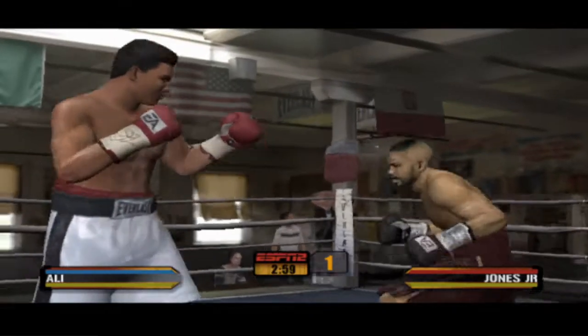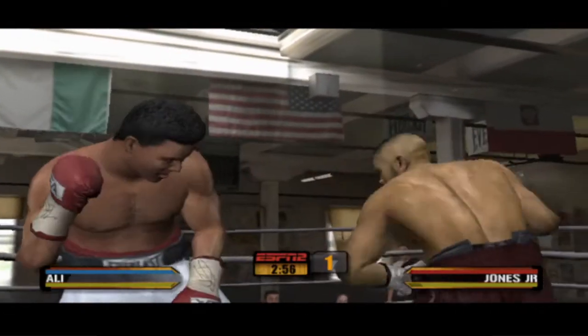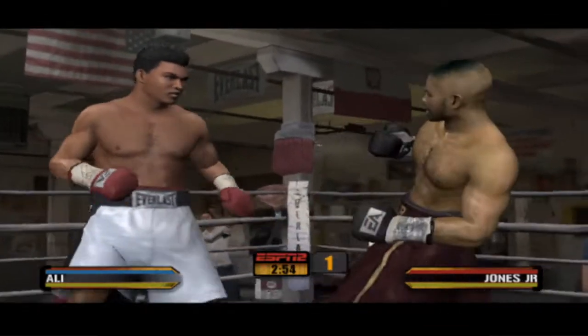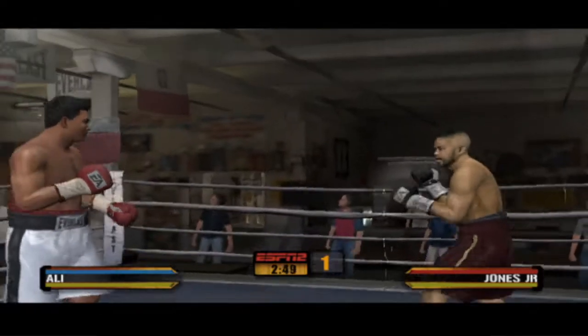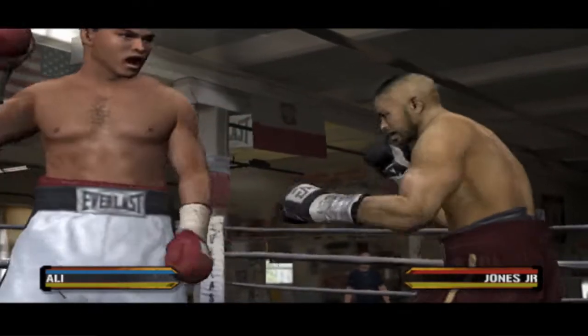Things are about to get underway here in round one. Float like a butterfly, sting like a bee, you can't hit what you can't see — and that's how Ali sums up his offense and defense.